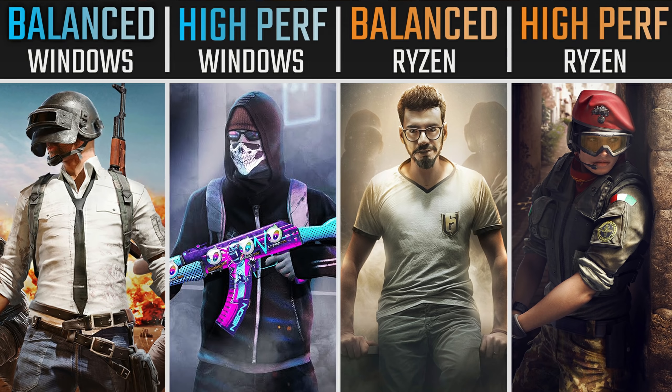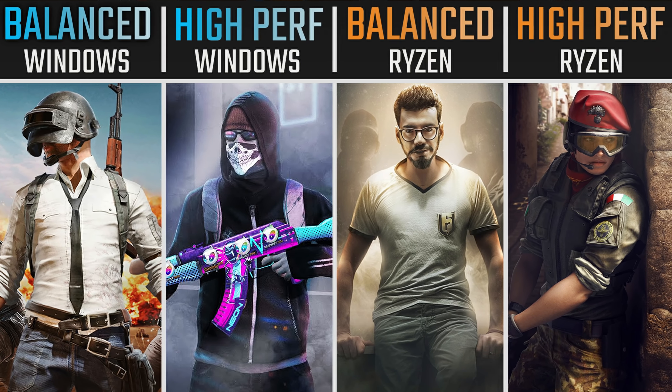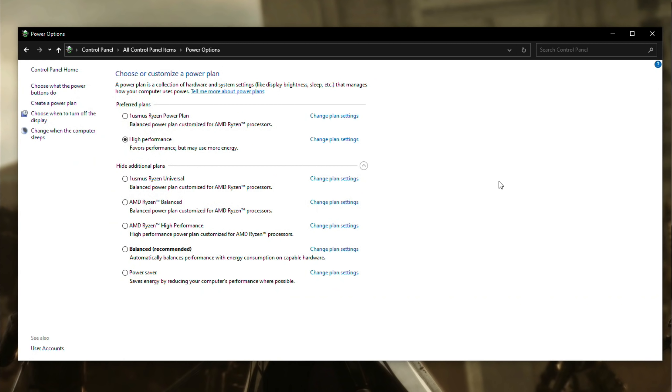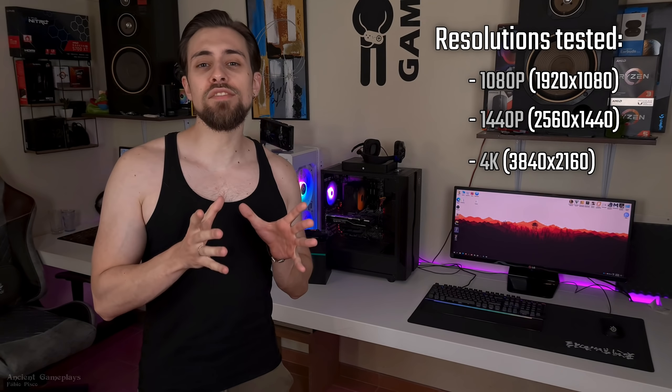In this case: Windows Balanced versus Windows High Performance versus Ryzen Balanced versus Ryzen High Performance. If you've never heard about power plans, you just need to go into your Control Panel, go to Power Options, and you have the several power plans there. In this video I'll test several games at 1080p, 1440p, and 4K.